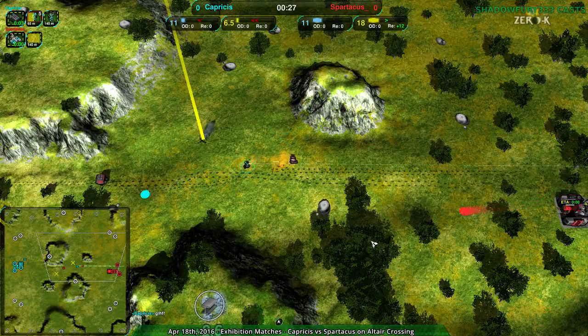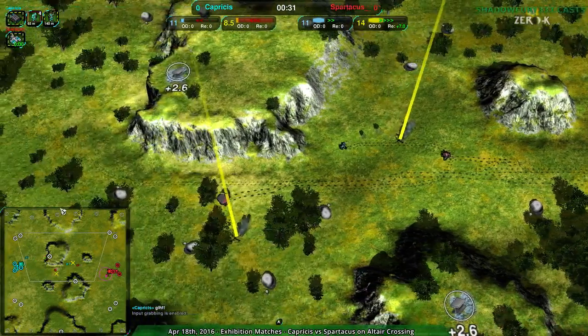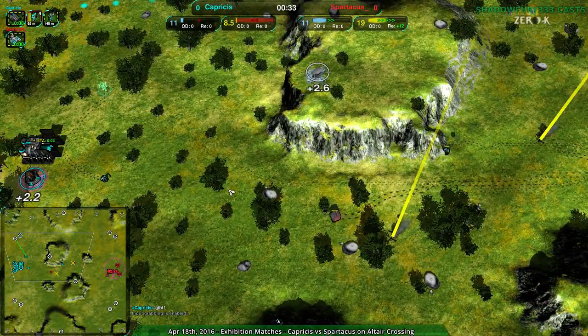Cloakie has options that are not pushing with a ball, but on a map like that, when you're the slow side, it's a bit more straightforward to do the ball push.